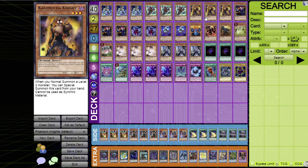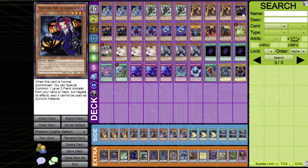Then you have Kagamucha Knight. When you normal summon a level three monster — and every monster in this deck is level three, even the hand traps — you can special summon this card from your hand and then go into link plays or even XYZ plays from there. It's a nice extender.